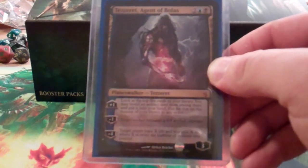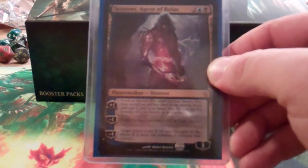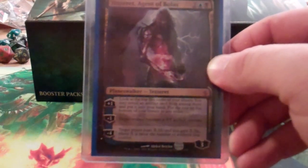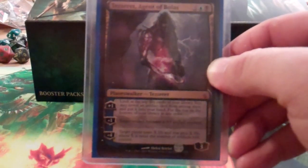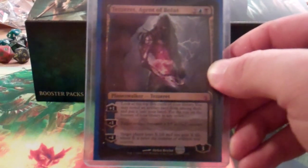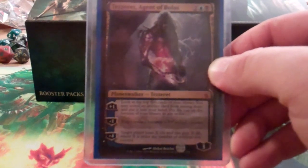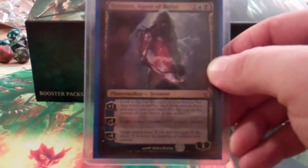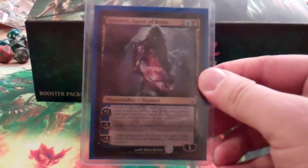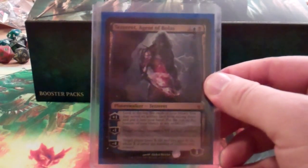He has a minus one where you can make an artifact become a 5/5 artifact creature. There are a lot of ways to use that — I've got a lot of cheap artifacts and indestructible artifacts in here. And then his ultimate, which is negative four and really easy to hit since he comes out at three loyalty, is: target player loses X life and you gain X life, where X is the number of artifacts you control. So you can kind of one-shot somebody out of the game with that in the late game.